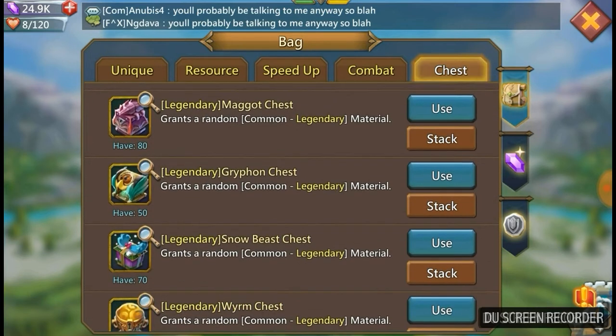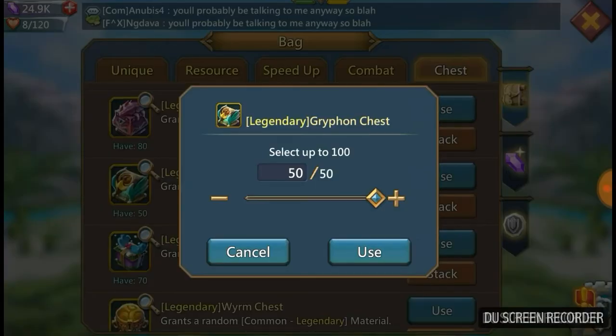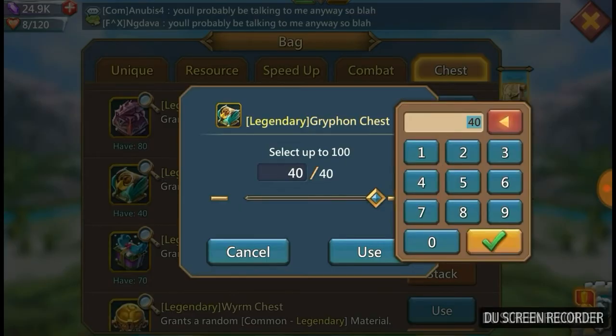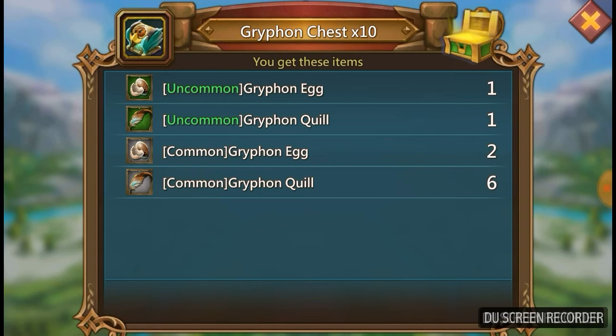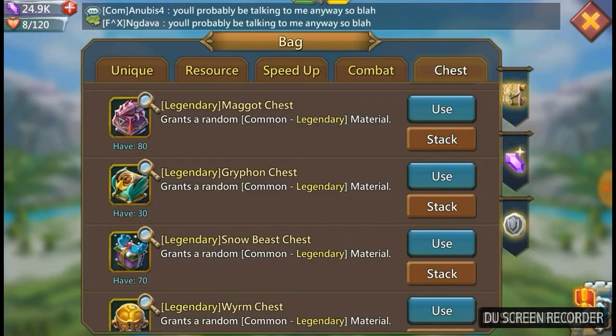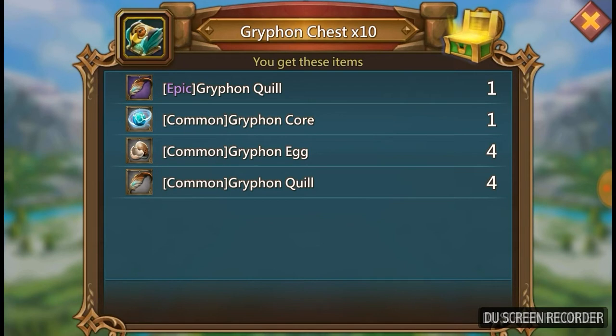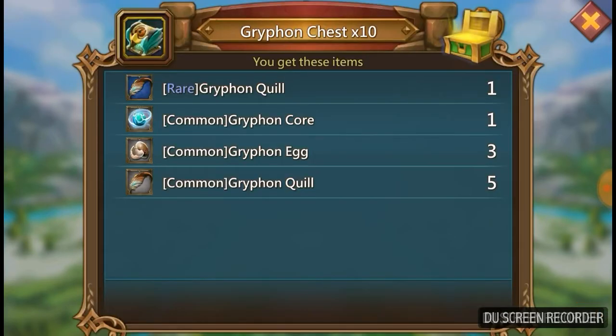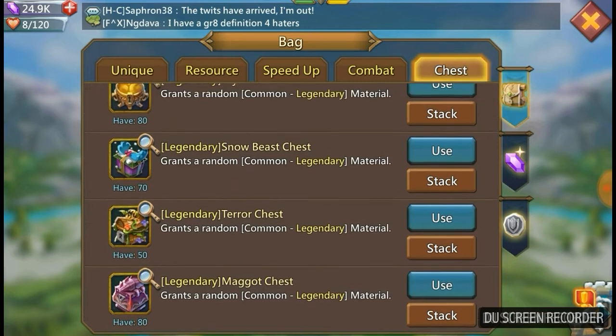Griffin chests — I desperately need the griffin cores so I can get my boots to gold. Let's see if I can get lucky — nothing. Try again — nothing. God, this could potentially be the worst chest opening video ever. I've had absolutely nothing. I said to the guys the other day I don't always get lucky. I have lucky moments, but it always happens when I don't turn the recorder on, and then when I'm recording like this, nothing happens.